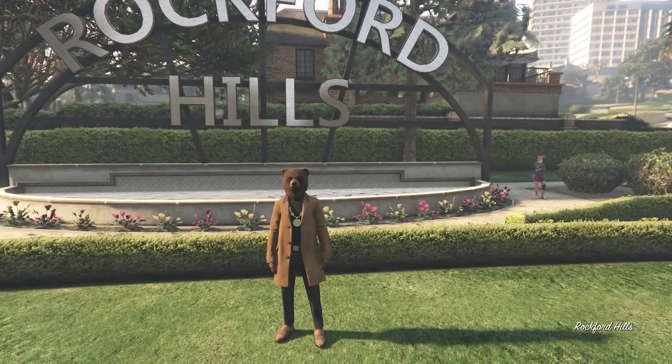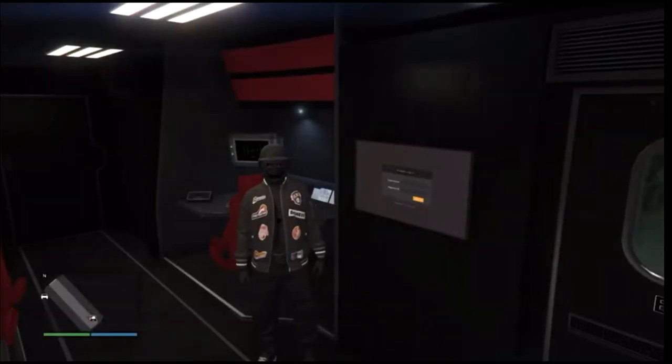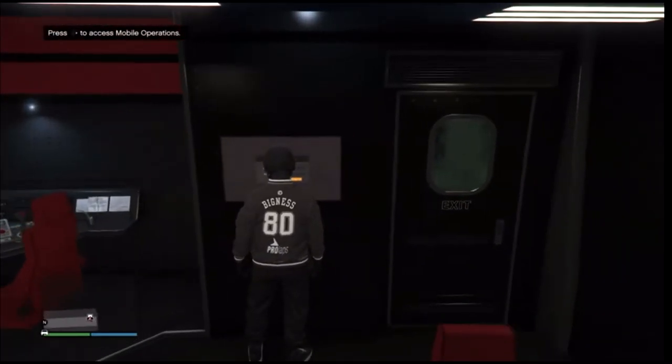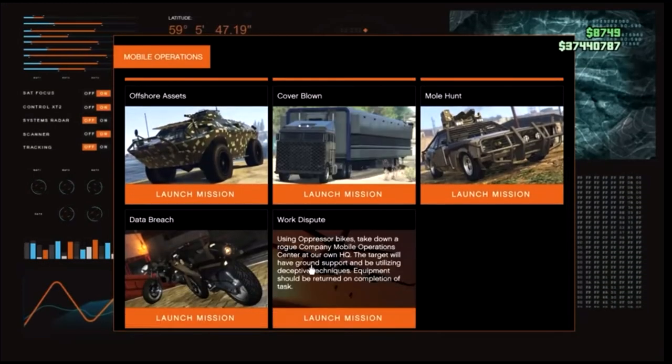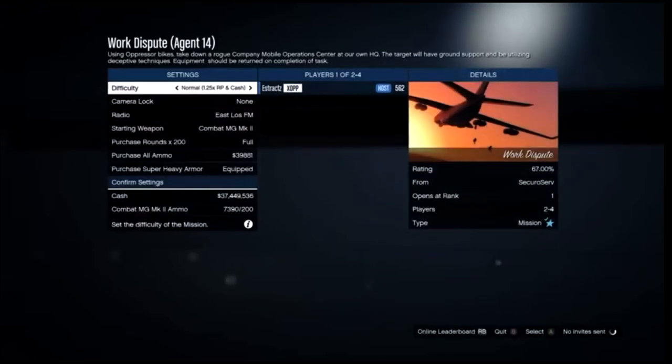Once your MOC does spawn on the map, head to the back of your MOC. After you get inside, go to the jobs inside your MOC — it's going to say 'Access Mobile Operations.' Hit run on the d-pad, log in, and scroll down to the bottom. We're going to be using the Work Dispute so we can get the black joggers. Go ahead and launch this job. After you launch it, you will need a friend to help you out. Once your friend is loaded in, start the job and make sure you set the difficulty to Easy so you have more lives.